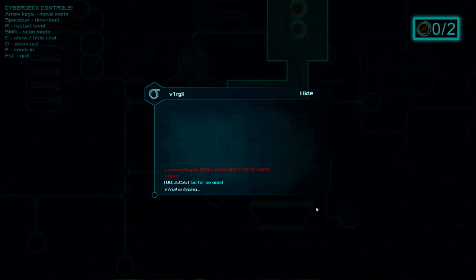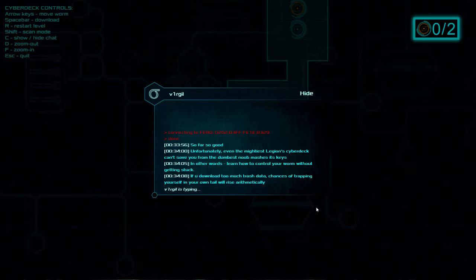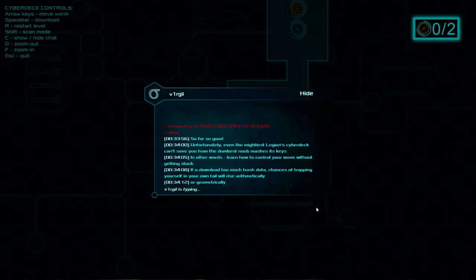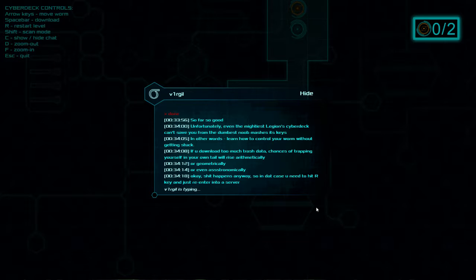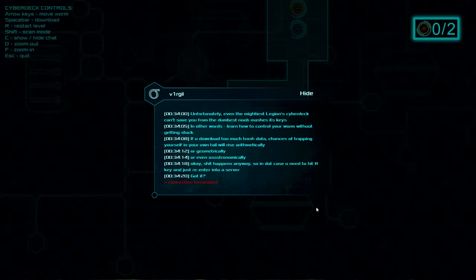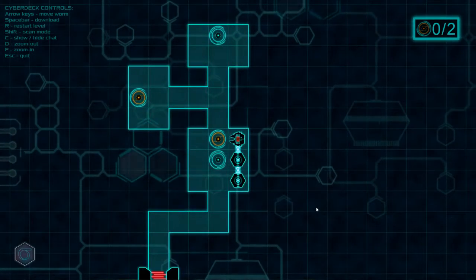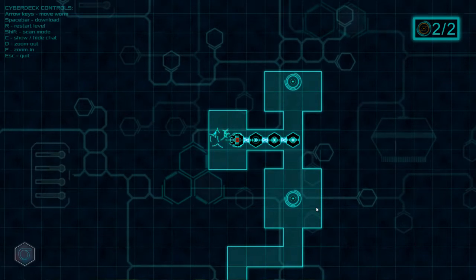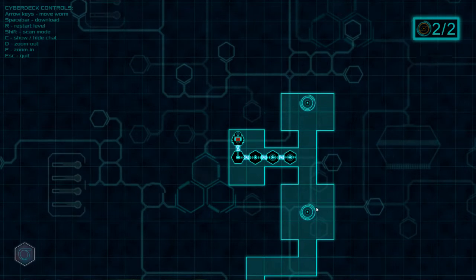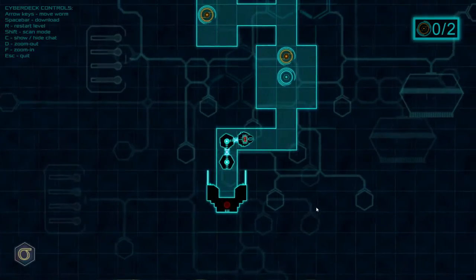So far, so good. Unfortunately, even the mightiest Legion cyberdeck can't save you from a noob who mashes its keys. Learn how to control your worm without getting stuck. If you've downloaded too much trash data, the chances of trapping yourself in your own tail will rise arithmetically, or geometrically, or even astronomically. Shit happens anyway — in that case, hit the R key to surrender into the server. Got it?